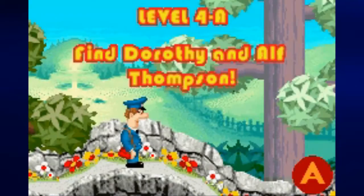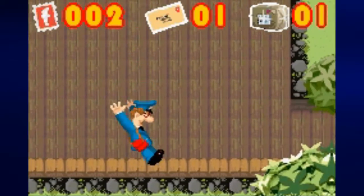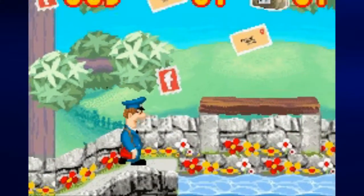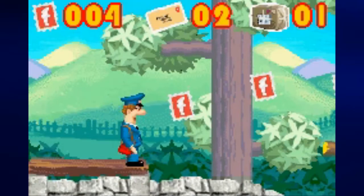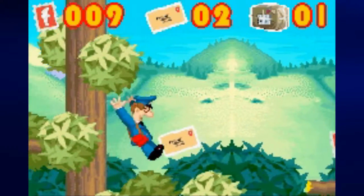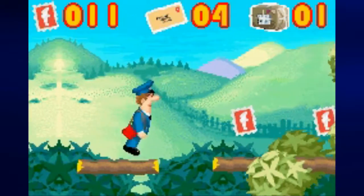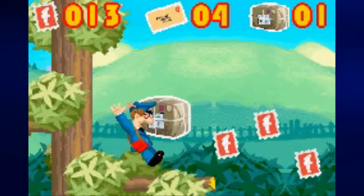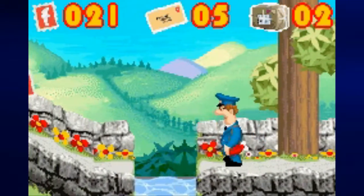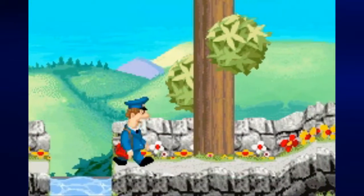Now it's time for level 4A where we have to find Dorothy and Alf Thompson. Just like in level 3A, you want to go to the left to find some easy-to-miss collectibles: two stamps, a letter, and a parcel. From there, you're going to have to walk across tree branches to avoid some of the water pits. Thankfully, you can jump over one of them, but there's one to the left that you won't be able to jump over. Once you've dropped down, be sure to take some time to go to the left, because there are easy-to-miss collectibles if you took the high road.